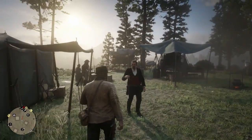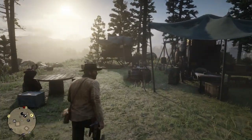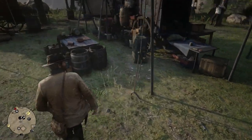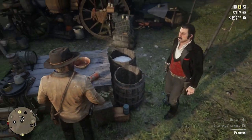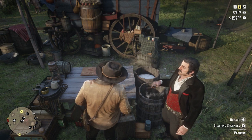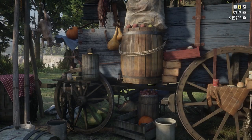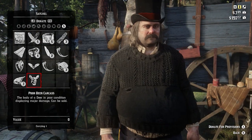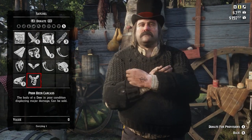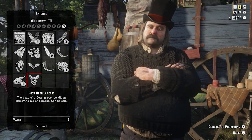Now we head on over to the cook — he always bugs because he's always really chatty and he follows you around. Now that we're here, as you can see it's right here. Just leave it on your horse whenever you're gonna turn anything in — just leave it on your horse.